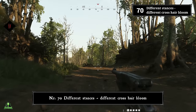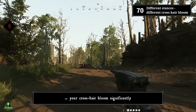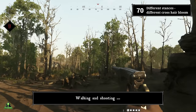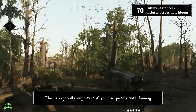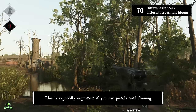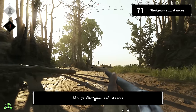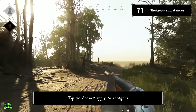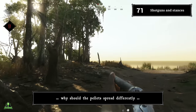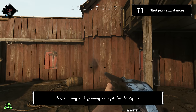Number seventy: different stances, different crosshair bloom. If you hipfire, your stance will significantly influence your crosshair bloom. Holding still and crouching gives you the tightest bloom, while walking and shooting gives you the biggest bloom — this is especially important if you use pistols with fanning. Number seventy-one: shotguns and stances. Tip seventy does not apply to shotguns — you can jump, run around, whatever; the spread of your pellets will not be affected. Furthermore, aiming down sights doesn't affect shotgun spread either, so running and gunning is legit for shotguns.